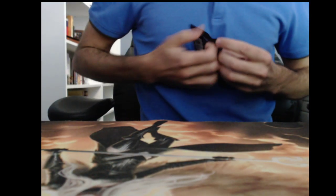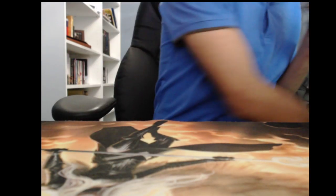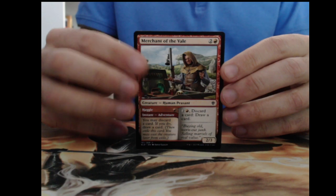Not necessarily the foil rare we want. The card I want most from the set is the alternate art showcase Brazen Borrower — I just love the look of that card. We have Merchant of the Veil, Youthful Knight, Opt — which got a reprint, nice for the set — Thrill of Possibility.